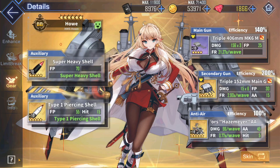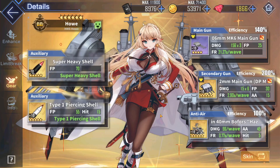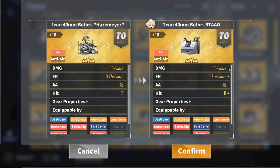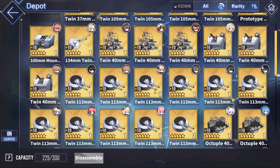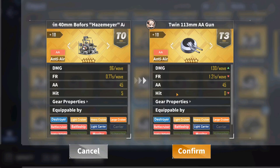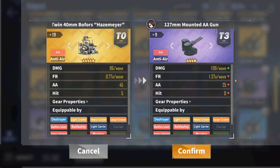For Hau's anti-air gun, she could go with normal battleship recommendations of anything that gives extra accuracy — like the 40mm Bofors Hazemeyer or the twin 40mm Bofors Stag. But since Hau already has super good accuracy due to her very high luck stat, she doesn't necessarily need them. My personal recommendation is the Golden Roomba — always great. You can get it from 7-2, 11-4, and gold Royal Navy tech boxes. If you don't have those golden guns, the 127mm mounted gun and the purple Roomba are also solid options, found in 7-2, 11-4, 4-4, 12-4, and purple and gold Sakura Empire tech boxes.